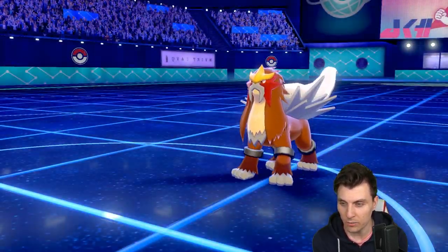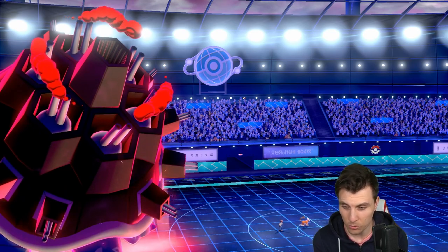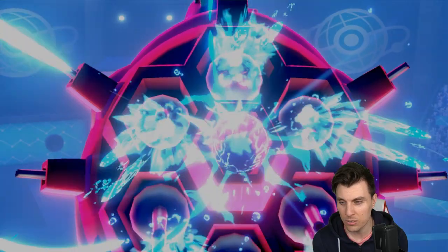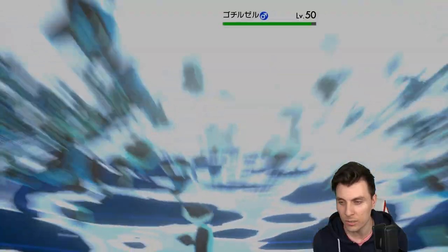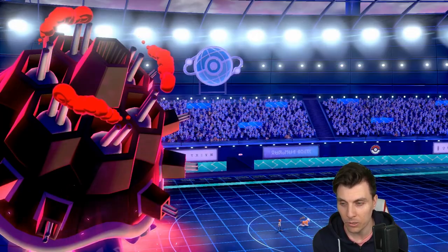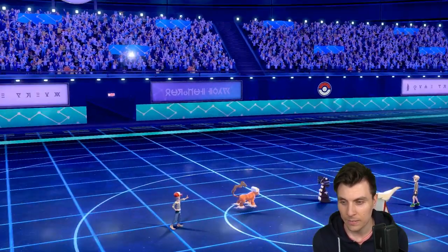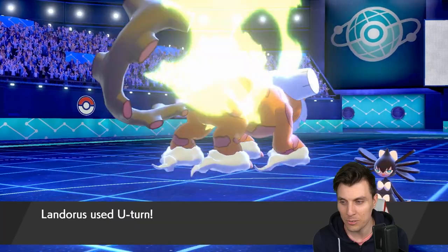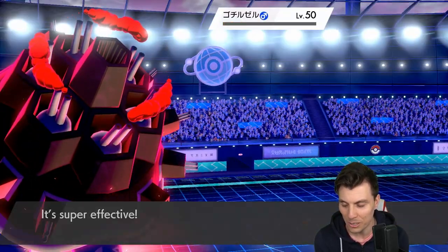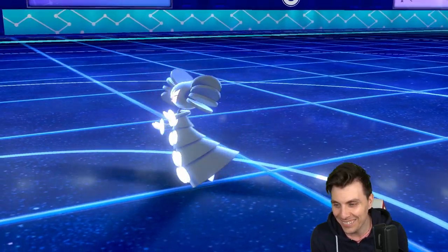There's a cheeky Protect from the Entei — I think we'll see a Trick Room coming. Let's see: plus two, it should do an absolute chunk, depends on whether it procs a berry. If it doesn't proc a berry, we've got it... and the U-turn is enough. There we go! This is how we deal with this sort of stuff.